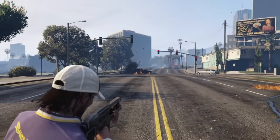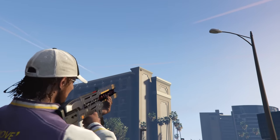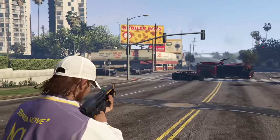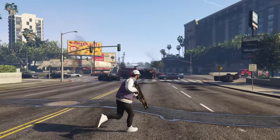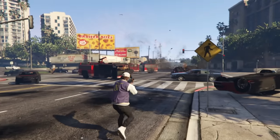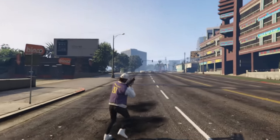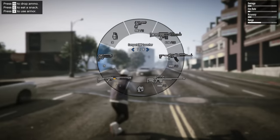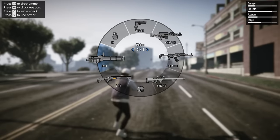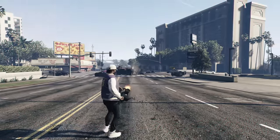An honorable mention for the heavy weapon category is the newly added railgun. You can get it from the gun fan that appears randomly on the map during certain event weeks. It does a little bit less damage than the RPG but is nearly instant — the rail reaches its target very quickly. It will still one-shot most vehicles and helicopters as long as they don't have armor, and it gets 20 shots. Overall slightly worse than the RPG but it has its place. Another honorable mention is the compact grenade launcher — you can use it on the back of motorbikes and shoot grenades, which is pretty useful overall.